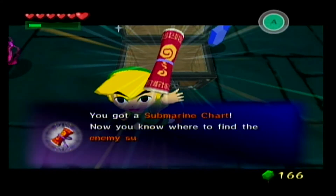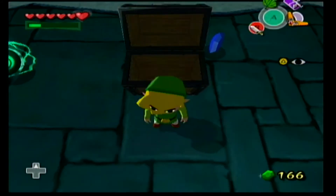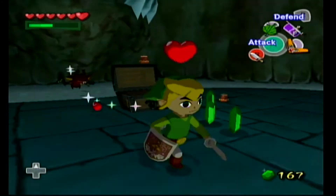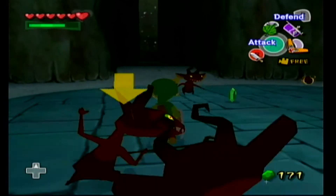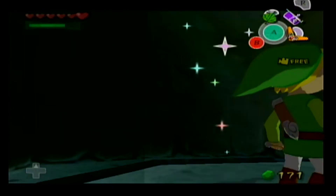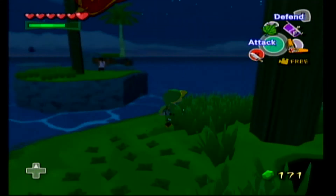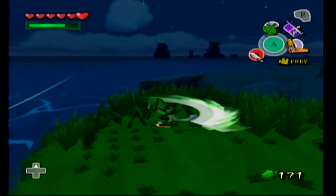Open this chest and claim your prize — it's the Submarine Chart. If you remember before I came to the Forest Haven two videos ago, I visited a submarine and killed a bunch of Bokoblins and got an empty bottle from it. If you didn't do that, check out part six of this walkthrough to see that.